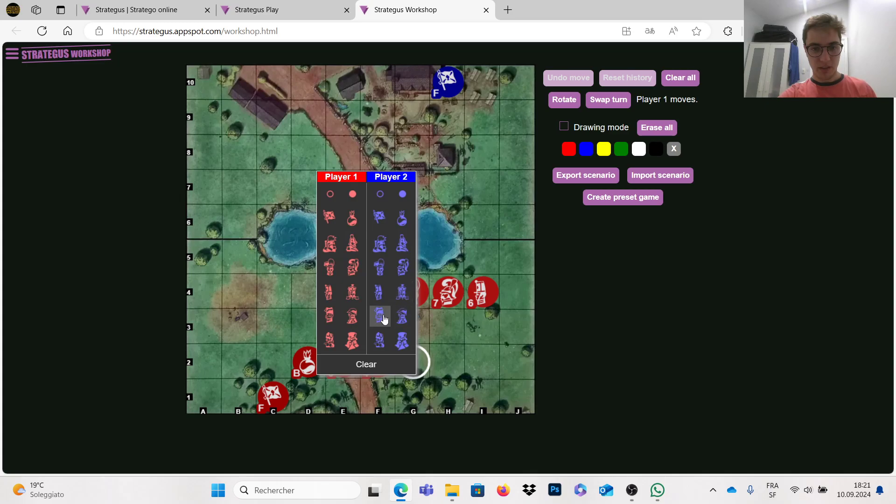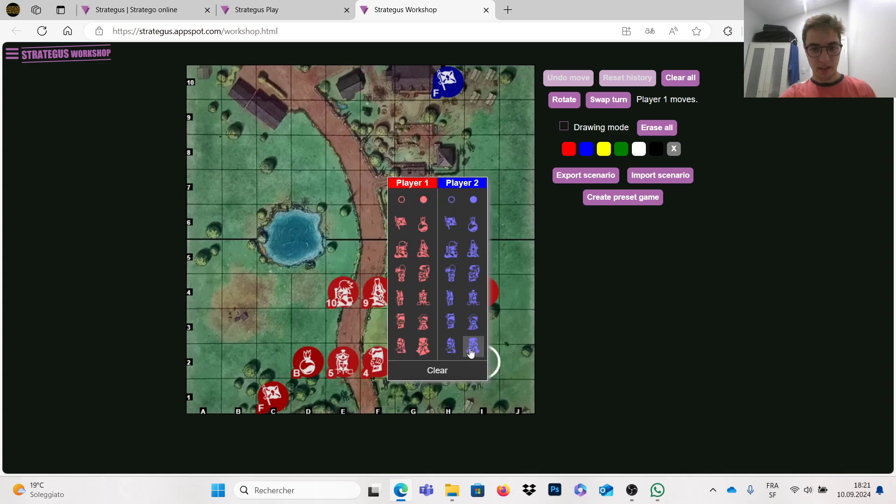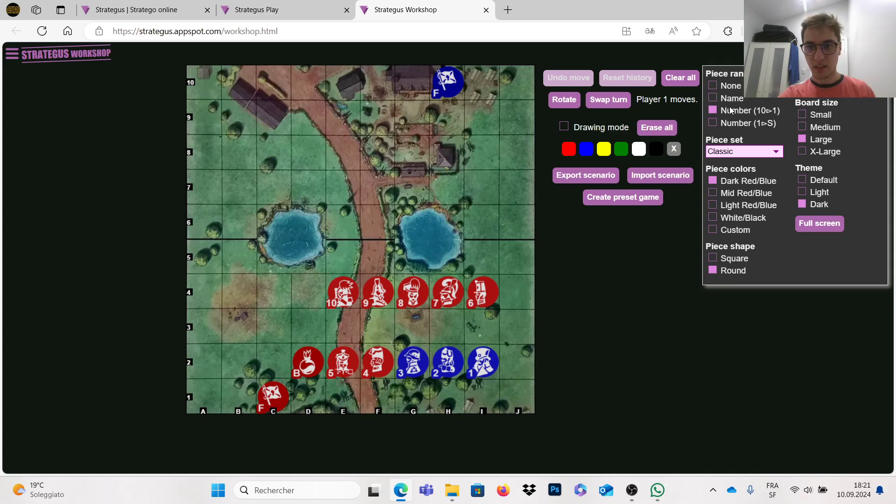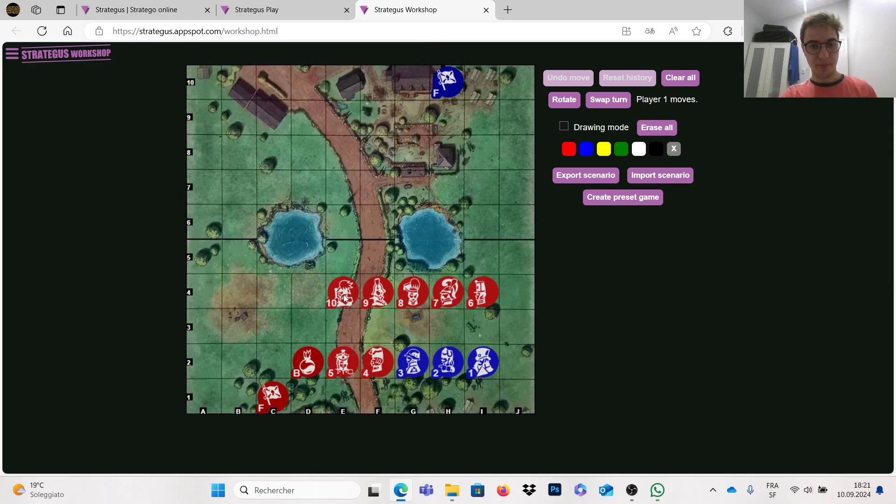As you can see, we have pieces numbered from 10 to 1. If you haven't watched the previous video, I recommend going into settings and setting pieces from 10 to 1, especially if you're American and used to the numbering 1 to S. The basic rule is that the higher number will beat the lower number — that's why I prefer the European system. The number 10 is the strongest piece and can take the 9, 8, 7, 6, 5, 4, 3, 2 and 1.